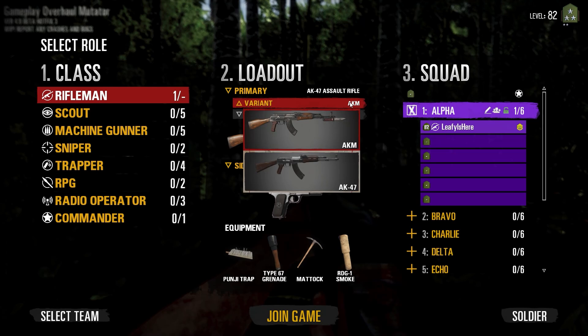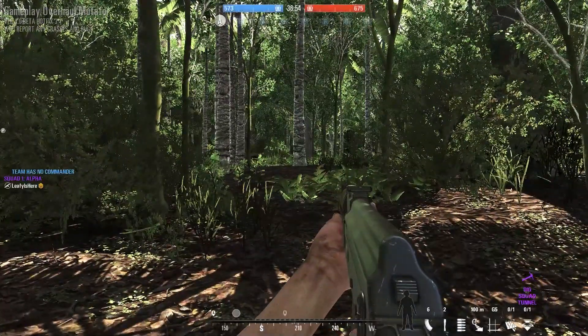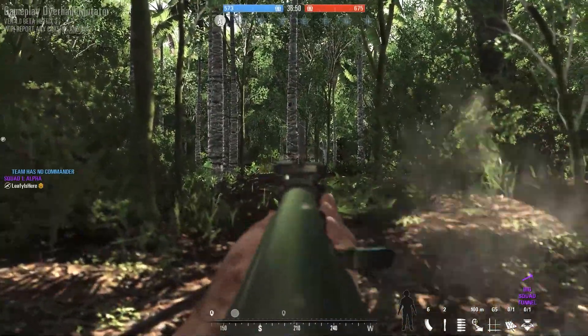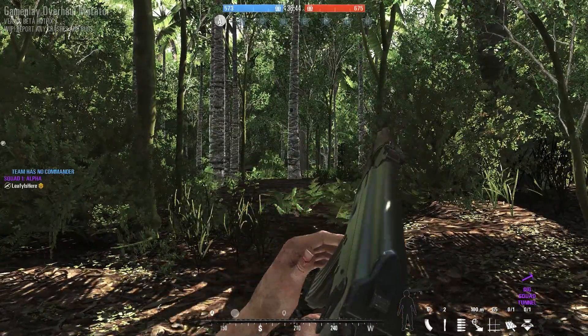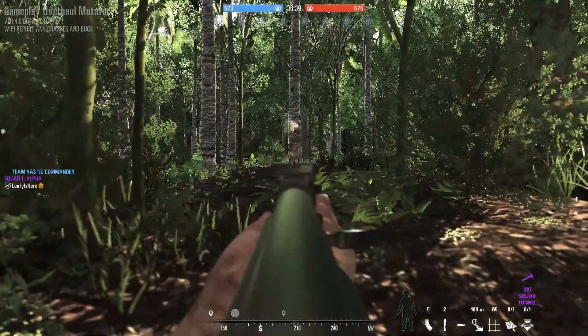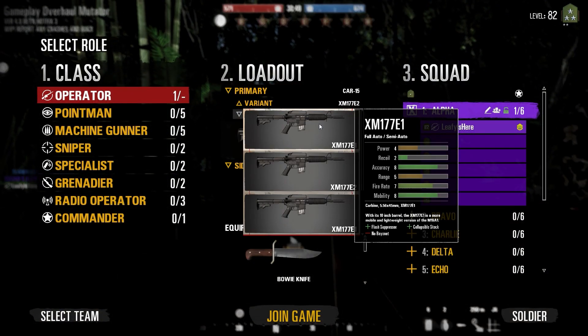Speaking of AKs, you have a new variant called the literal AK-47 — not some variant where everyone just calls it an AK-47 and weapon buffs correct you saying it's a Type 56 with a collapsible stock and bayonet. This is the literal AK-47. You also get different variants of the XM-17 or CAR-15 — one with a 20-round mag or a 30-round mag.